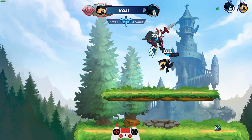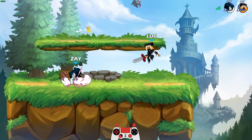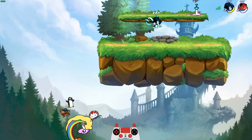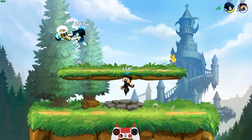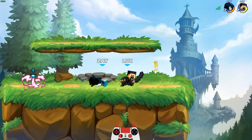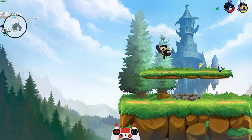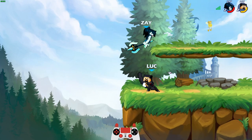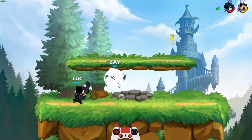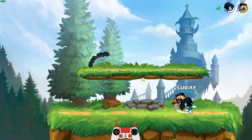I think people are not used to Koji because that move I just did there — that string — that's pretty bread and butter Koji. A lot of Koji players do that, but if you're not used to playing against Koji... Oh, my dodge did not come out — feels bad man. Well at least I got him into yellow. Ze Baby, Ze Baby — it's Ze Baby! Is that like the French version of the baby? Ze Baby — I can't stop saying it.